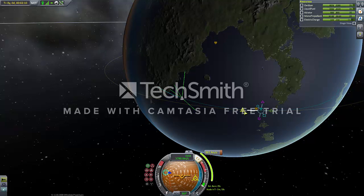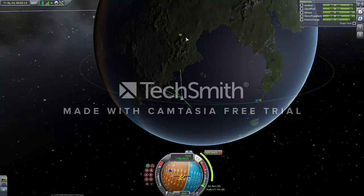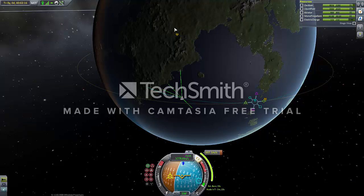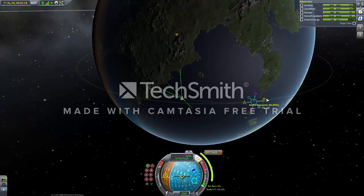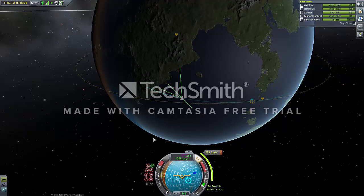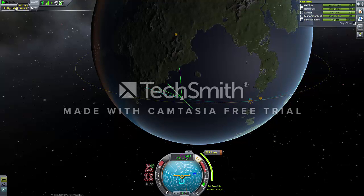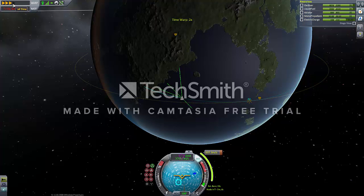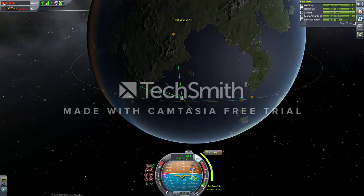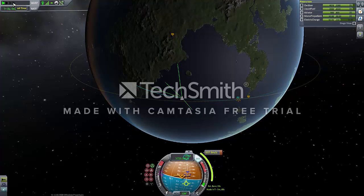What I'm going to do is wait a little bit, get to my apoapsis, and then add a maneuver node to raise my periapsis outside of the radius of the planet. That is way too far. What are we looking for? Sixty knots... eighty. Yeah, that's close enough for jazz, government work, and the current space program. Two minutes? Ain't nobody got time for that. That's why Squad invented Time Warp.